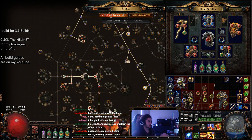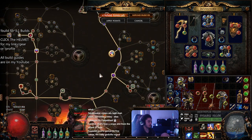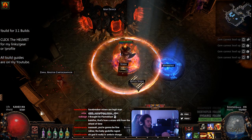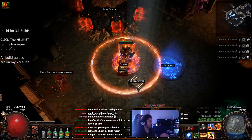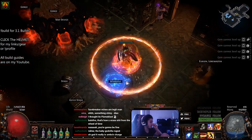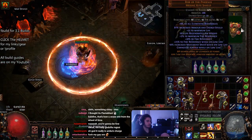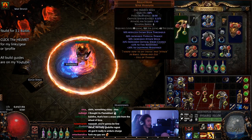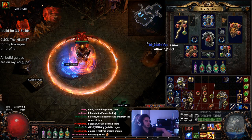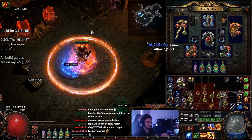Another big thing to talk about: people seem to really like the percent life regen while moving jewels. If you look at my character right now, I have a couple of them on my tree. I didn't want to sacrifice life for them at all, but when I move I do get quite a bit more regeneration compared to normal. This is with just a level 19 Purity of Fire — no Empower, nothing is maxed for max resistance. So it's a pretty basic Righteous Fire character as of right now.